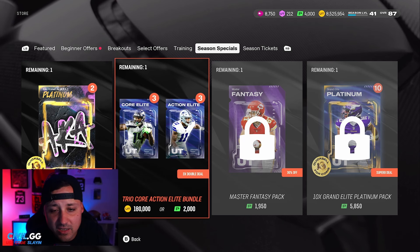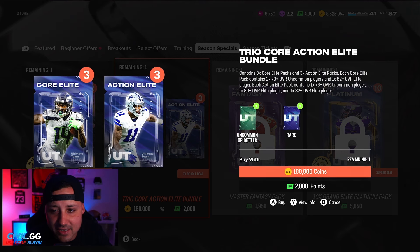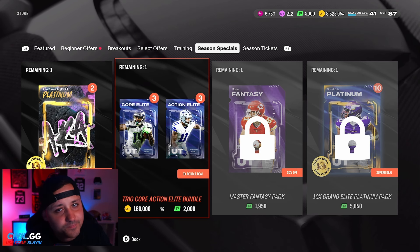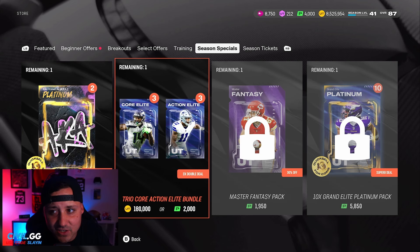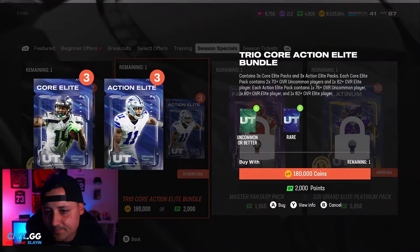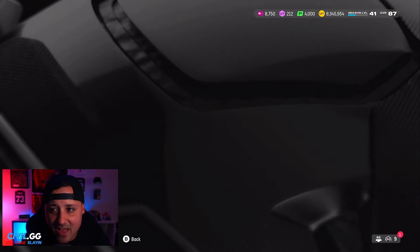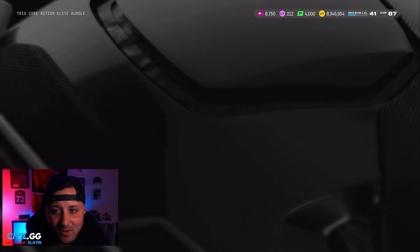In the season special, since we hit level 40, we have the Trio Core Action Elite Bundle — three core elite packs and three action elite packs. Each core elite pack contains a 270-plus, 182-plus; each action elite pack contains a 176-plus, 180-plus, and 182-plus. You can buy this for 2,000 points. I'm going to use 180,000 coins since I have a good amount and just risk it.